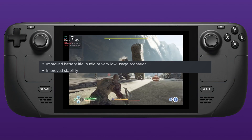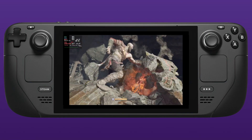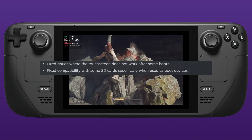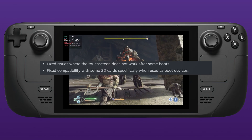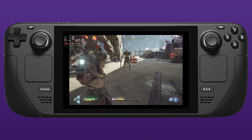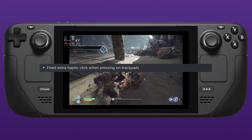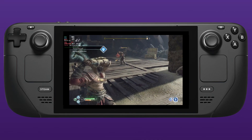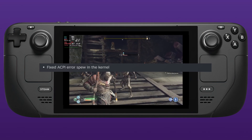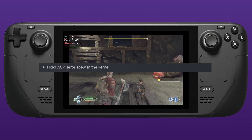Battery life in idle and very low usage scenarios has been improved, along with improved stability — so hopefully your deck won't randomly crash as often. They fixed multiple issues where the touchscreen does not work after some boots, and compatibility with some SD cards when used as boot devices. They also fixed extra haptic clicks when pressing on trackpads, and fixed an ACPI error in the kernel.